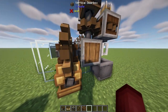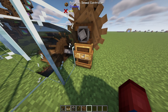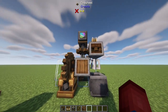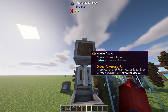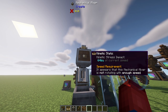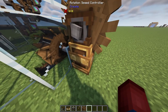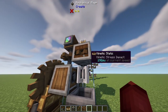If we turn down the speed and try to use more machines connected to this power source, our mechanical mixer now says 'speed requirement' — it appears the mechanical mixer is not rotating with enough speed. This was a tricky thing to figure out in older updates. But all we have to do is hook a rotational speed controller onto it and just speed it up, and now it will work.